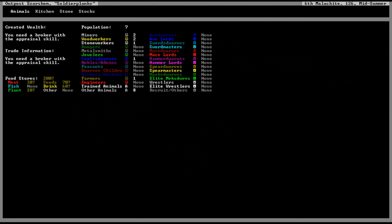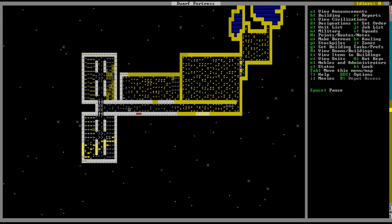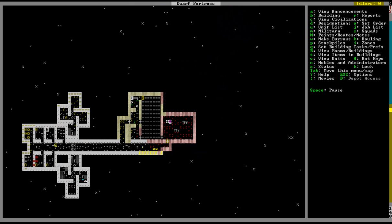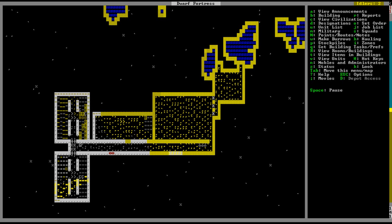We are kind of running low on food and drink but we should be okay. Hopefully we get migrants soon to help with the hauling and all this other stuff, so I can set someone else to be a mechanic and have my miner just start mining out stuff forever. We have plenty of stone — there's still stone lying around.